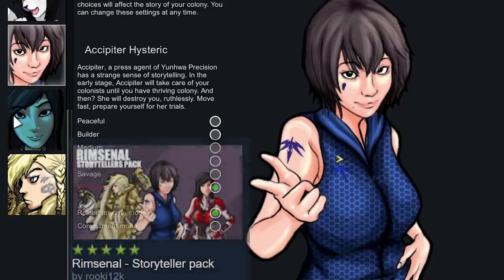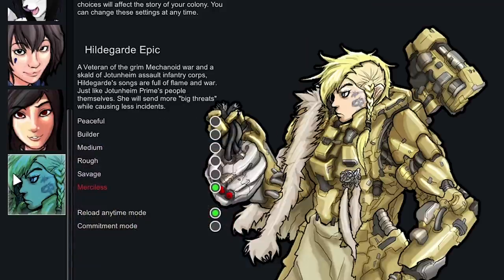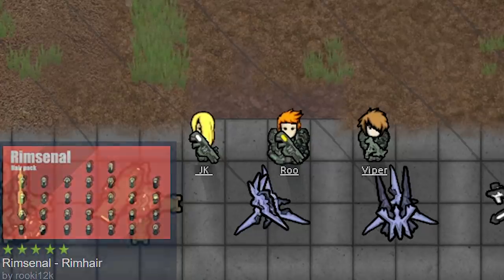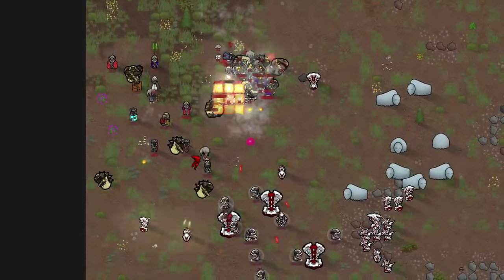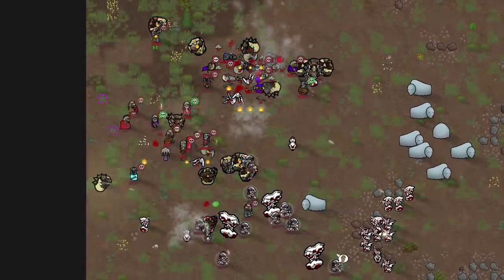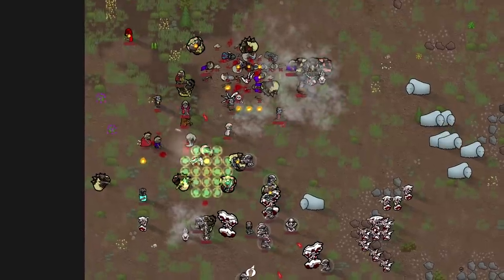The Storyteller pack adds three new storytellers to make your life on the Rim extra difficult, and last but not least there's Rim Hair if you want to look fancy. In short, there's way too much to talk about here. Rim Snow is a huge expansion filled with deadly firepower that should make every gun enthusiast very happy.